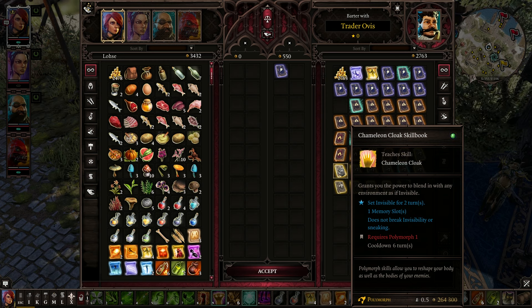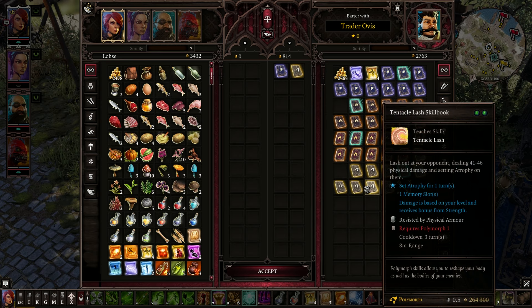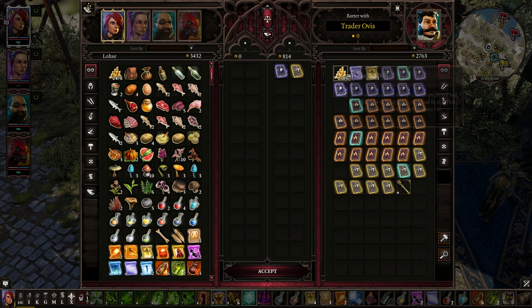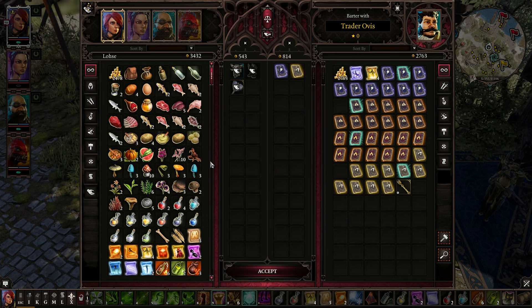Chameleon Cloak is going to go to Sebille. Terrain Transmutation — target two circular areas, swap surfaces and clouds. Tentacle Slash, Spread Your Wings. They're just chatting behind me, but I'm totally okay with that because I'm so excited about all these very interesting items.